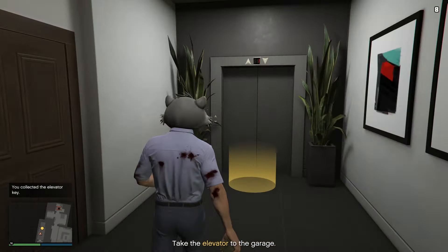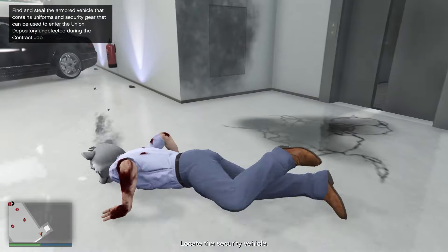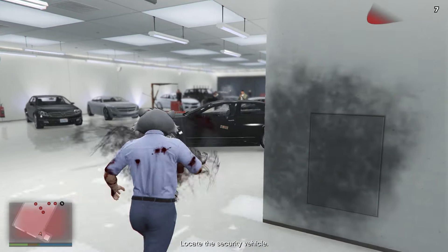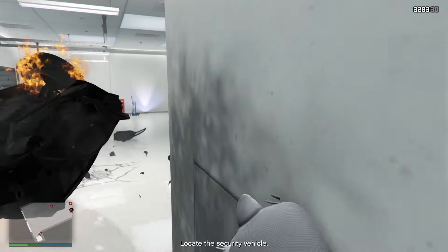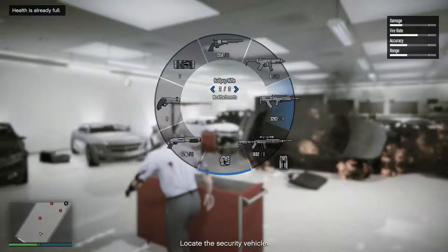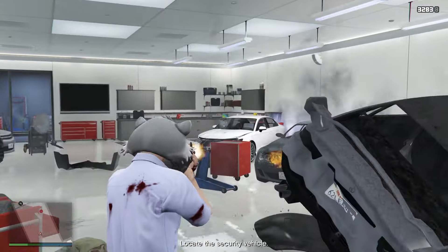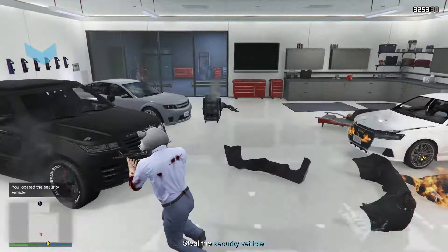Maybe use an assault shotgun. If you're an experienced player it shouldn't be that difficult. The guy with the key will always be this guy right here. There's normally a guy in the closet as well, so watch out for him. If he's on your minimap he's going to come out and try to kill you. If he's not there, you can just get the elevator key from the body and head back downstairs towards the garage.